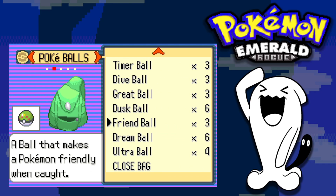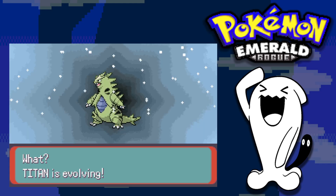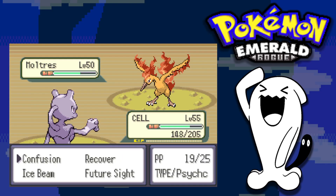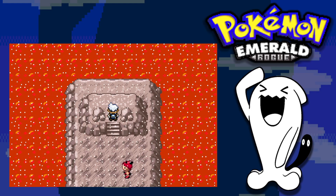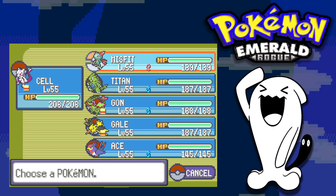We power towards the next gym. I add Swellow to round out the team but ideally want a strong fire type. Pupitar evolves into Tyranitar, buffing the team. Another strong encounter appears — a Moltres, a strong fire type I'd have loved to add — but I accidentally knock it out. Not a big issue though, since the next gym leader is Liza and Moltres wouldn't be useful against her anyway.